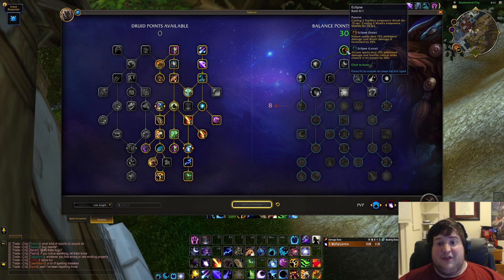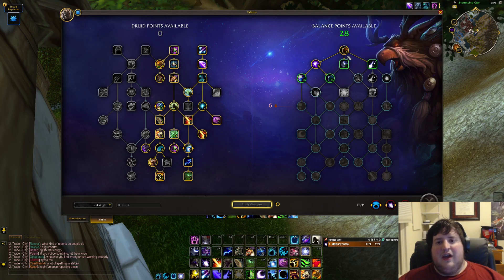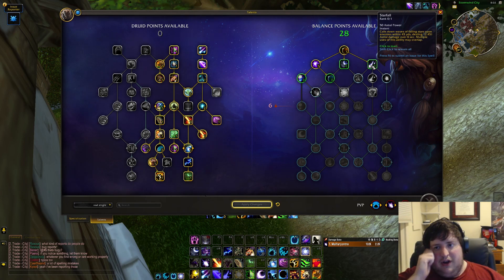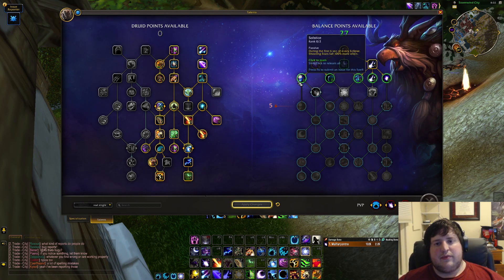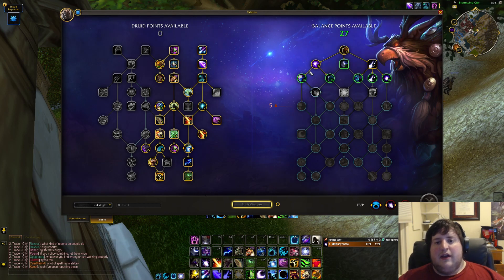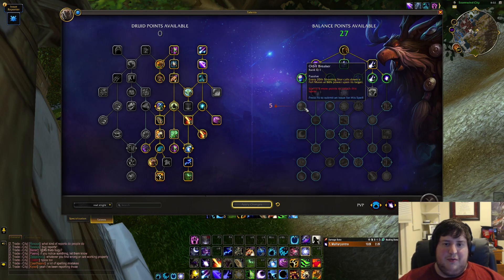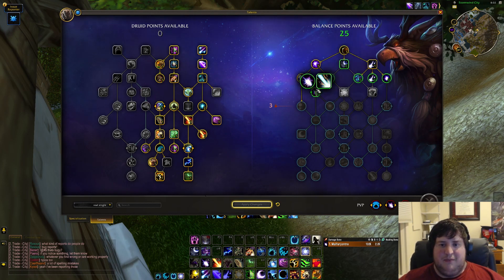There are a lot of fun choices in the spec tree. First points required — you're always going to want Shooting Stars. But then you already have unique choices: you can take Warrior of Elune or not, you can take Starfall or not. In most content you're really going to want Starfall though, since pure single target fights are pretty rare. Next we have Solstice, which is really good for Shooting Stars, and Orbit Breaker, which is extremely powerful right now — it gives you a Full Moon roughly every 30 seconds, which is kind of insane.